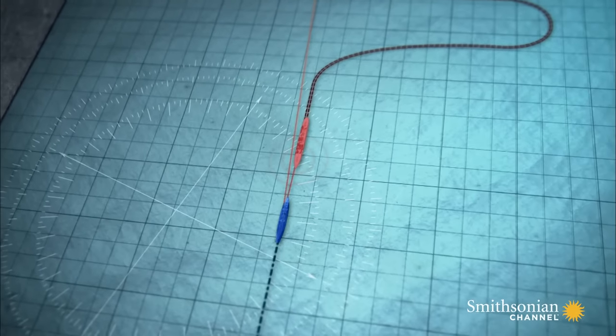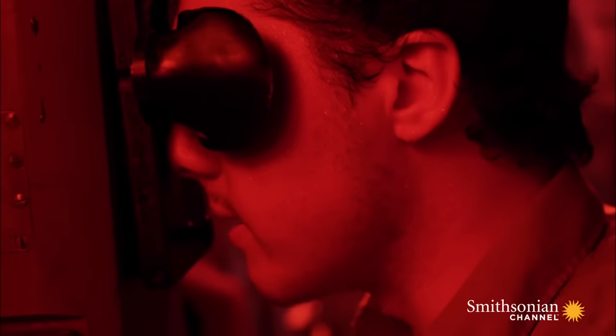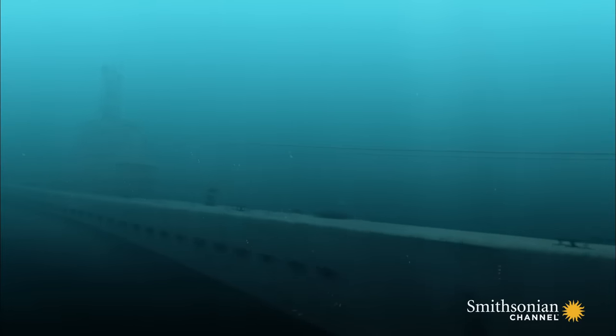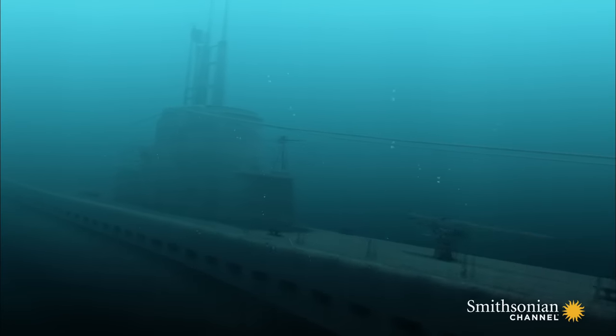The blow cripples the destroyer's hull. We got a hit! Wahoo plunges deep under the damaged ship to avoid a collision and escape the carnage.